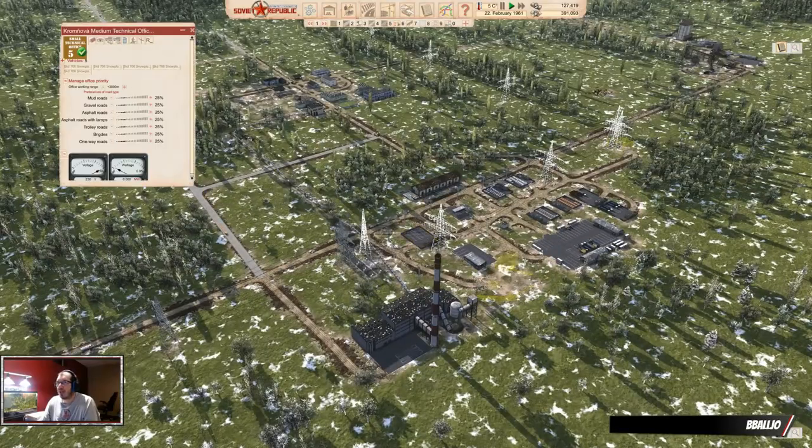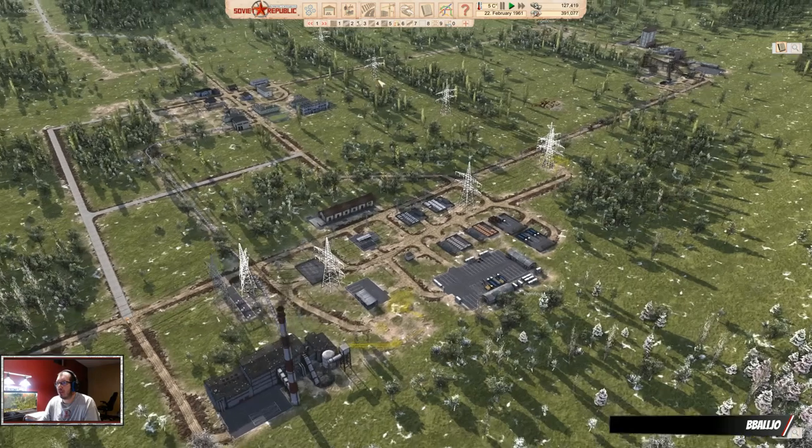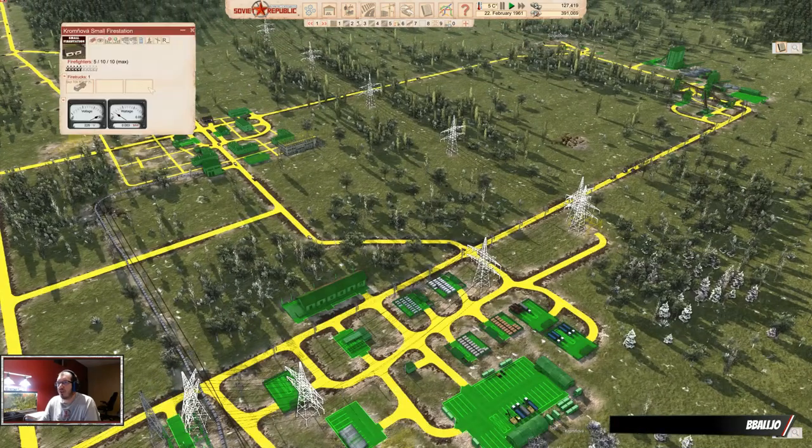First thing — you can increase the working range of your technical office, which I didn't do earlier, so that was silly. I don't think you can do that with firetrucks, which is fine.